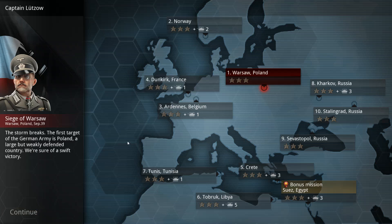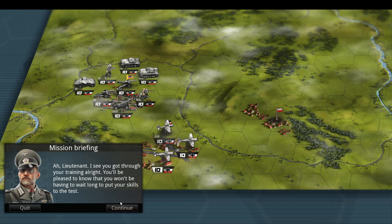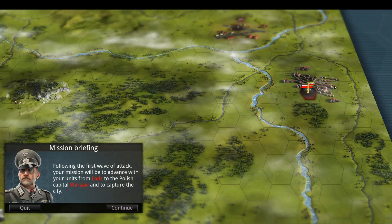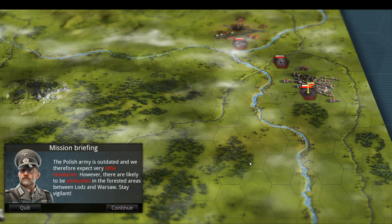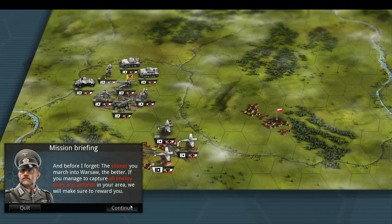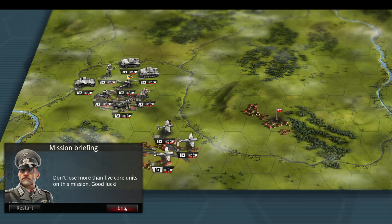This is the campaign select screen for the Axis campaign. There are about 10 missions and one bonus mission. We'll start off with Poland and move forward. Everyone is familiar with the Blitz in Poland — all we have to do is capture Warsaw. The other Polish towns marked by the little Polish flags are the secondary objectives, and we have a maximum of 30 days to do this.